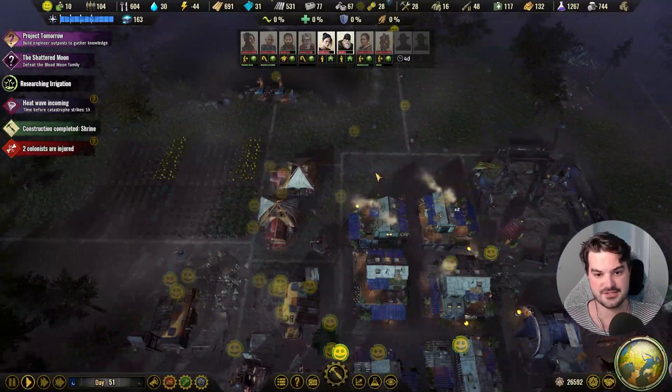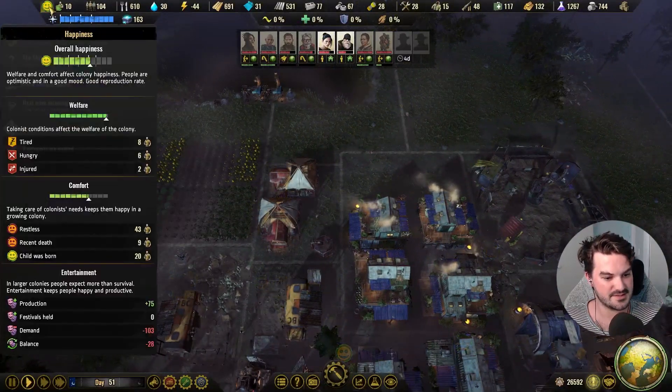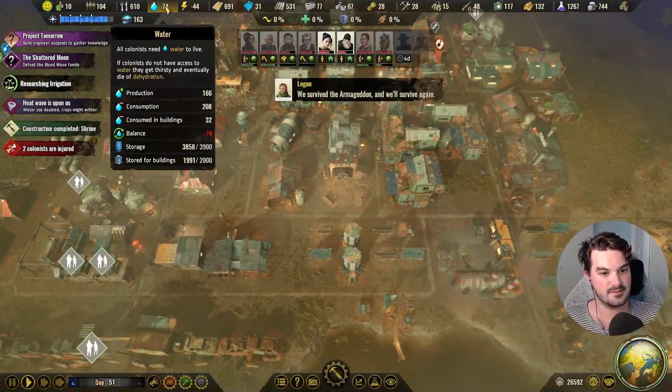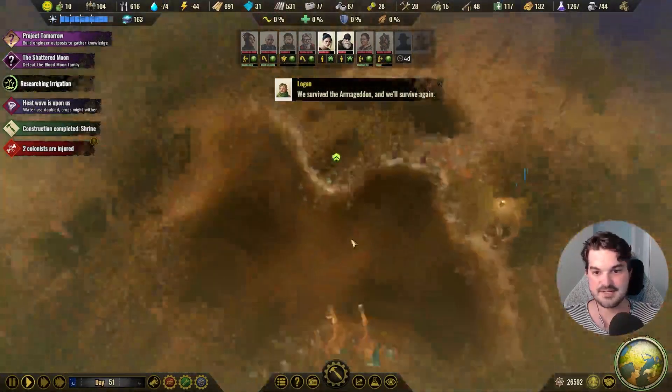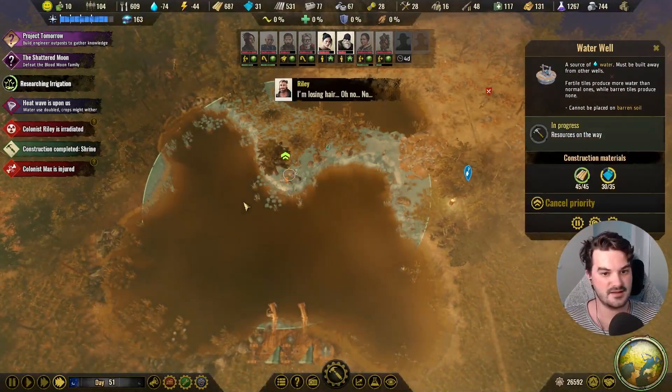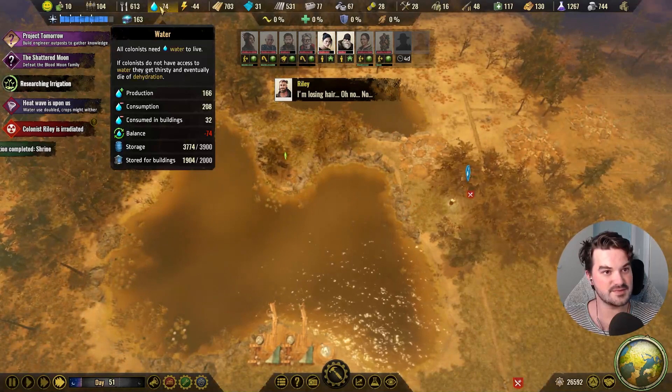Destruction complete — shrine. How's our happiness? Only minus 28 — we're killing it! Minus 74 — not great. Let's just get this built and then we should be in a slightly better position.